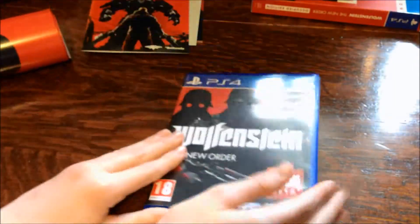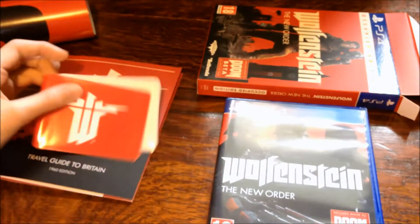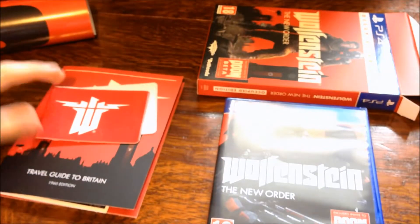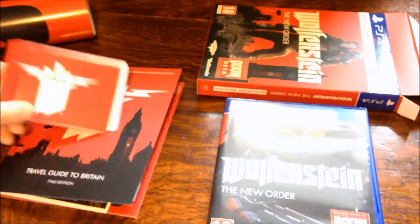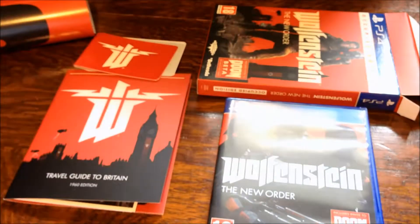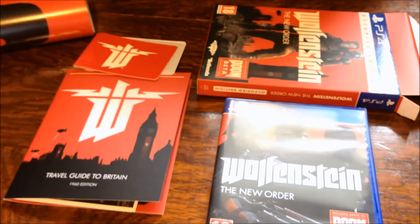So yeah, that's about it guys — that is the unboxing for Wolfenstein: The New Order Occupied Edition. If you get this from Game you get all these posters as well, and if you trade in games you get £20 extra when you buy a PS4 or Xbox One game — I sold my Injustice: Gods Among Us for £19, which I thought was really good. I'll have an unboxing of Watch Dogs when that comes out in about five days. Make sure you subscribe if you want to see my new gaming setup and my Q&A — thanks for watching, leave a like if you enjoyed and I'll see you soon.